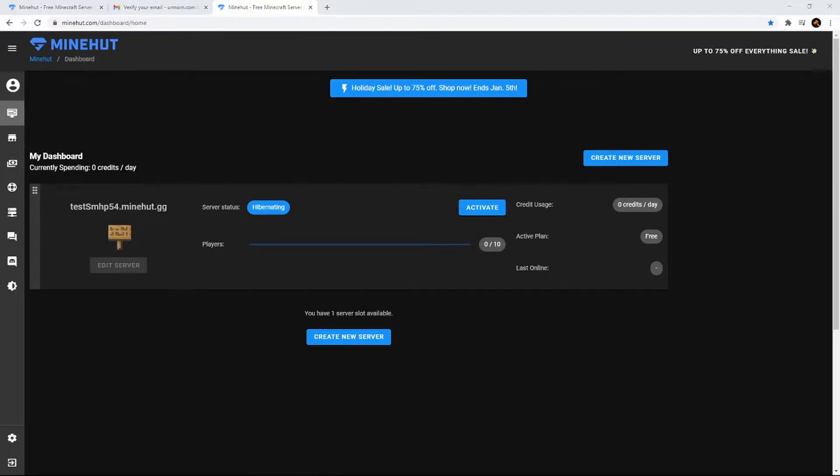So after creating your server, your IP for your server will be right here, which you can copy. A few things I'd like to mention: since Minehut is a free service, you can only have a maximum of 2 server slots, but you can always reset the server and change the IP if you wish. Also, the servers can only have a maximum of 10 players on the server at once.